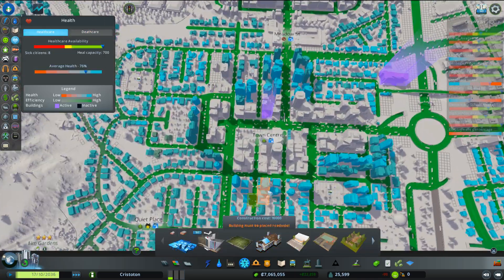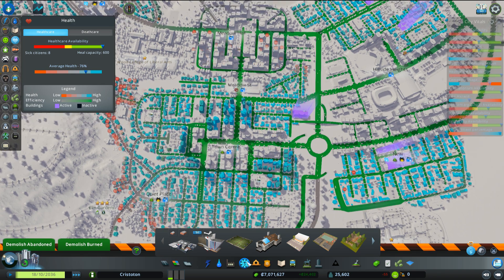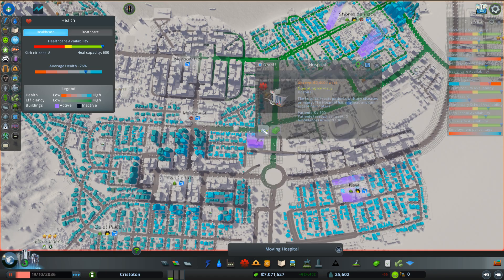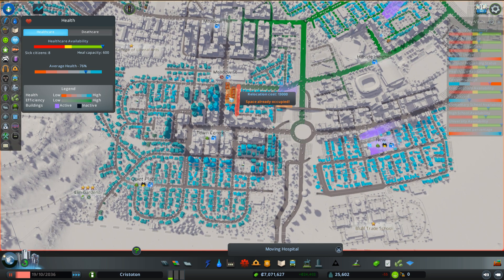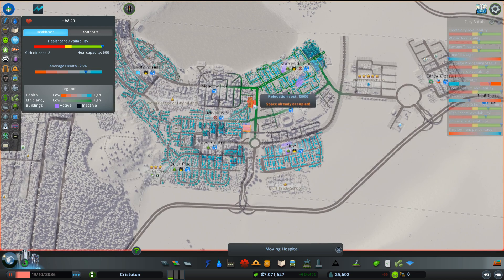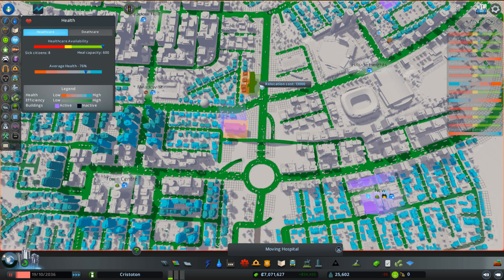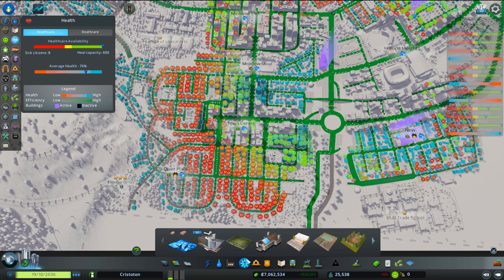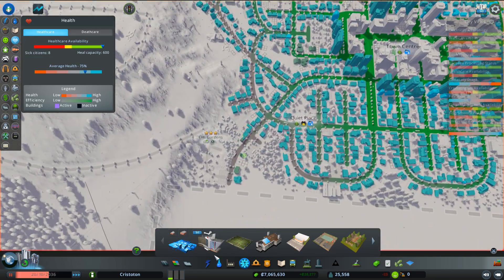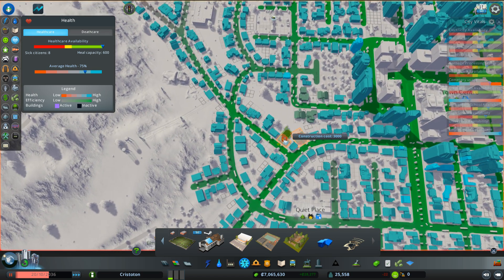Now, hospitals. We probably don't even need another hospital because this one's going to be able to cover a lot of it. So if we were to move this one down here onto the main road - it's very difficult to fit anywhere. One like here - look at that, it's covering almost the whole right-hand side of the city. By putting it on the very main road it's extending its reach. We don't have good coverage all the way over here, but we have a small clinic - just a small clinic to cater to this extraneous area.